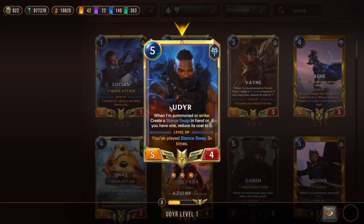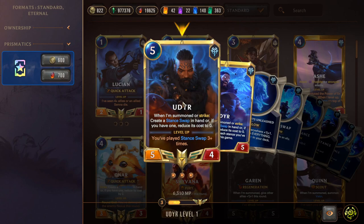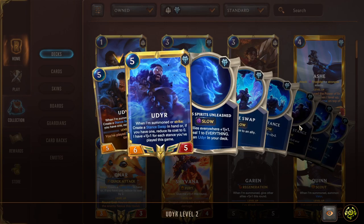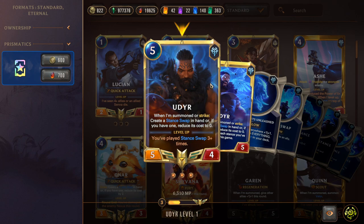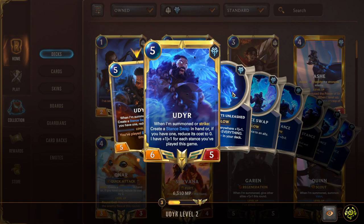Udyr is a five-mana 5/4: on summon or strike, create a Stance Swap in hand. If you already have one, reduce its cost to zero — so you can start playing stances for free and stacking buffs on your units. He levels up after you've played three stance swaps, and on level up he gains +1/+1 for each stance you've played this game — so he could go up to 8/9 attack, or 11-12 with Overwhelm.